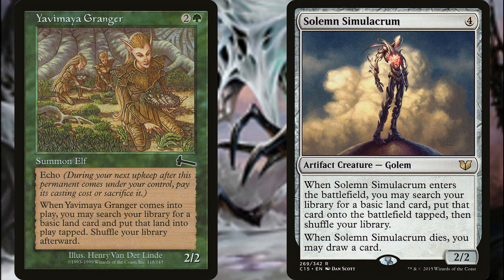Yavimaya Granger grabs you two lands into play tapped with your commander. It has an echo cost, which is not a bad thing in this deck since we're sticking things in the graveyard and digging them back out. Solemn Simulacrum grabs two lands with your commander and draws you two cards when it dies with your commander. There are plenty of ways to recur, bounce, and blink not only Solemn Simulacrum but the rest of your creatures as well.